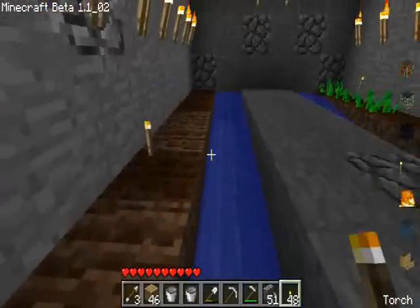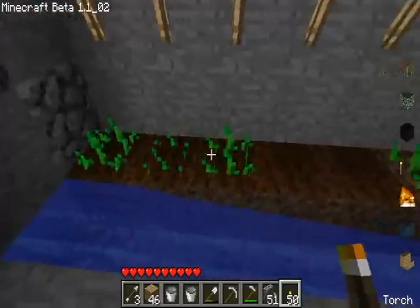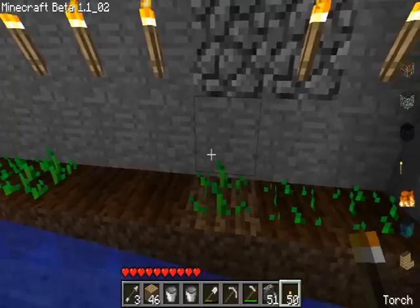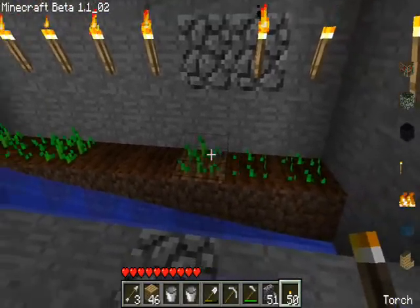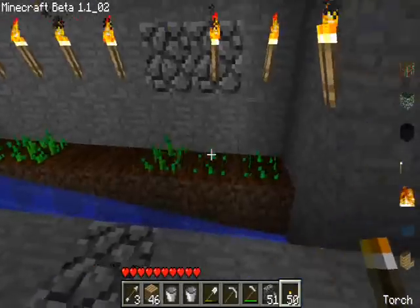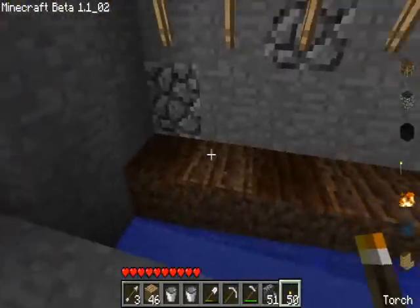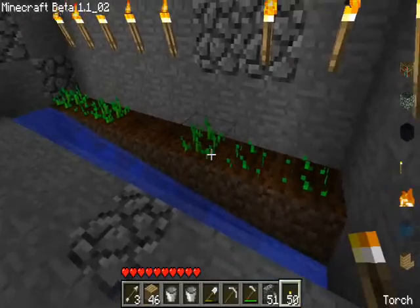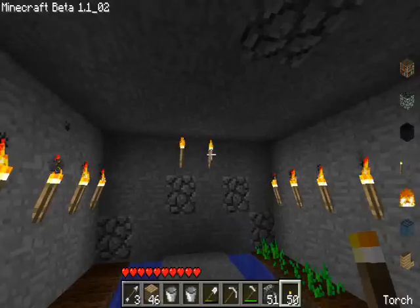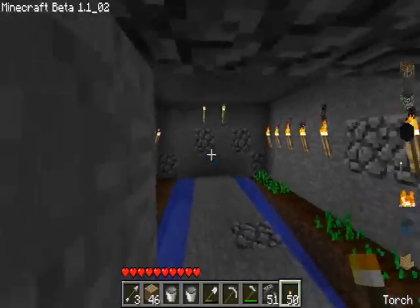Anyways, that's how you make a farm, guys. Thanks for watching again. I know I didn't get enough seeds, but once the wheat grows to the full length — which is brown at the tips and turns a little bit golden — you'll definitely know when it's done because it won't grow any further and it will be brownish with golden tips. When you break a wheat, it will give you some seeds and some wheat back, so you can plant more, and then later on extend your farm a little bit bigger.